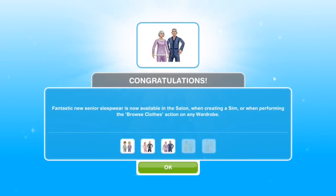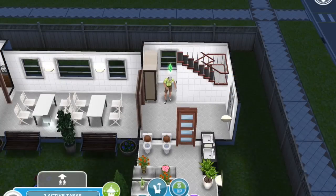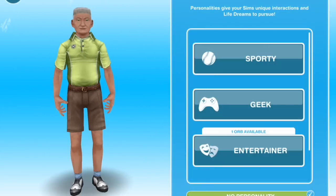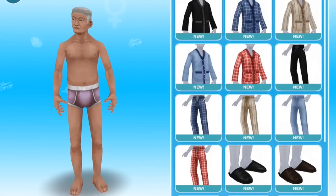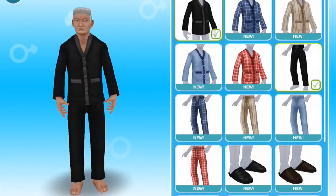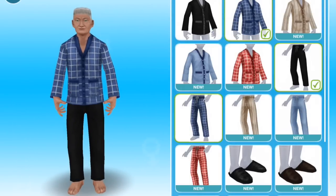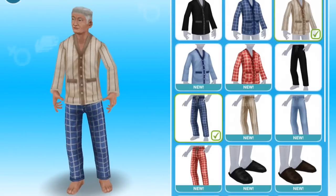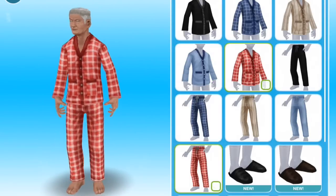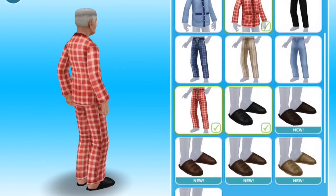Fantastic new senior sleepwear is now available. So let's find some seniors. We've got a senior male looking at his sleepwear options and there's quite a lot to choose from. Let's get some trousers on him to begin with. You've got an all black ensemble, all blue, striped, pale blue, red check, and you can add slippers of different kinds.